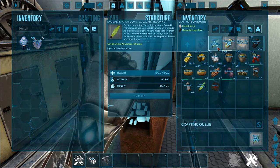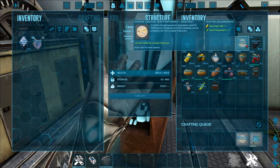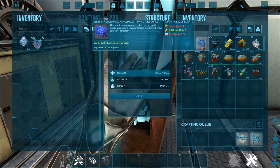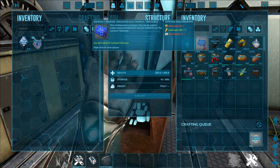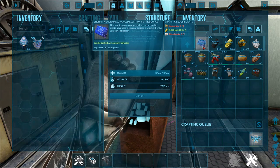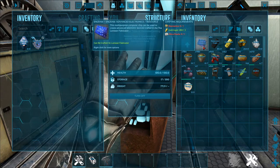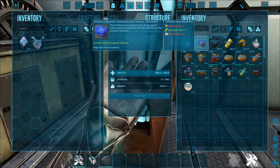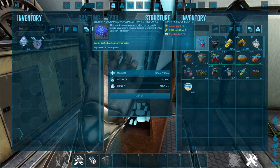You can then choose to craft liquid Naquita and zero-point energy. Under composites, we have advanced electronics — this is basically our version of electronics. These are supposed to be highly advanced special ones for things like rings and stargates in this mod. To make one, you need electronics, gold ingots, and silica pearls.